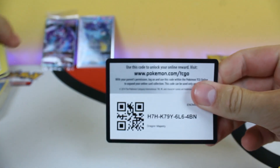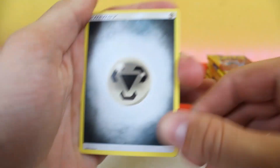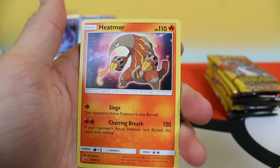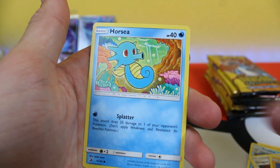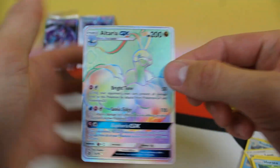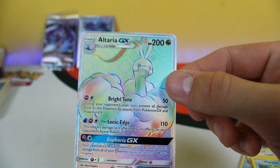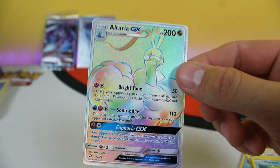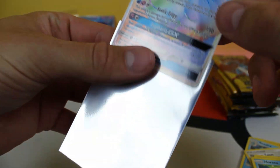Here's the code card. One, two, three — we'll go four to the front. We got metal energy, Heatmor, Seadra, Dragonair, Salandit, Swablu, Trapinch, Horsea, Dramuka — reverse holo Fiery Flint — and oh my god... secret rare Altaria GX! That is so sick, second pack!